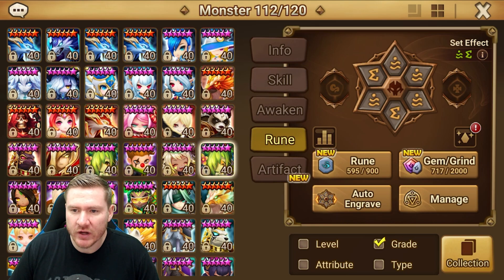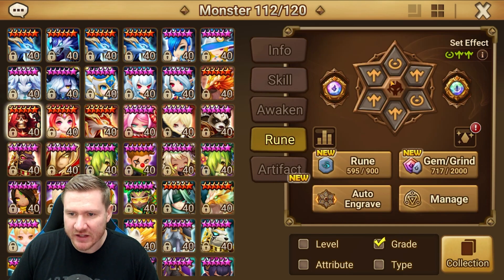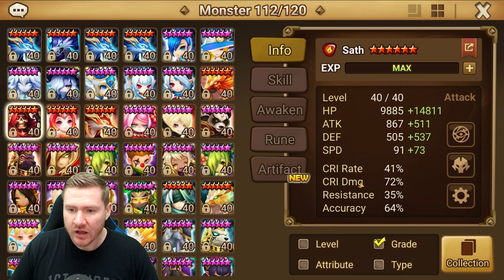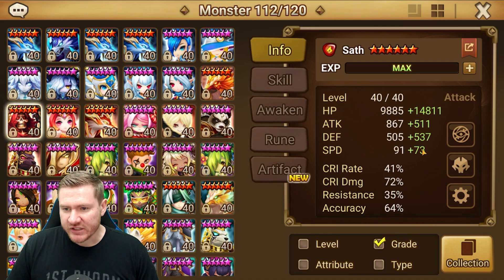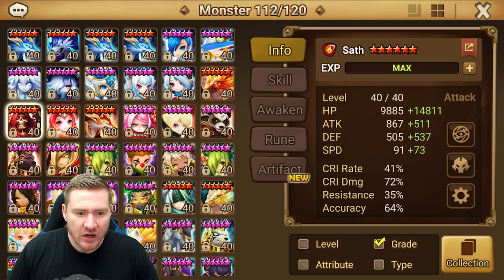The Melias are no different. One of them is on violent, one is on swift. They've both got a decent amount of accuracy and HP. My Sath is on double will focus with a decent amount of accuracy and speed. There's nothing special about the team.